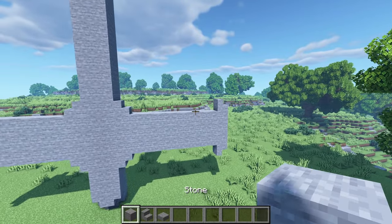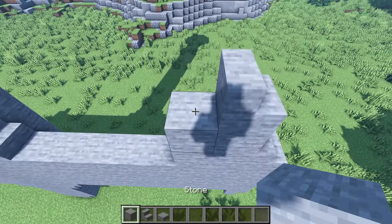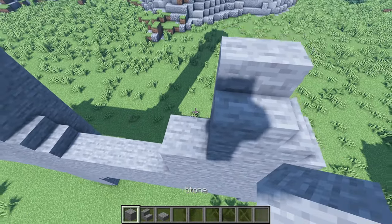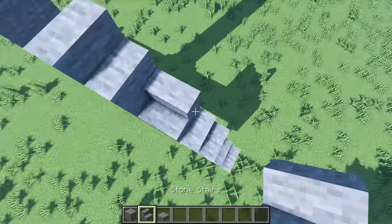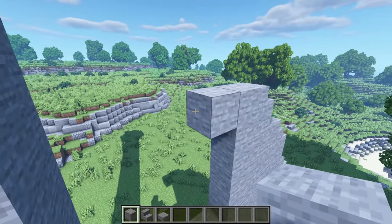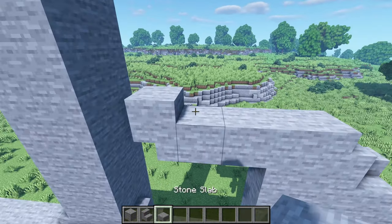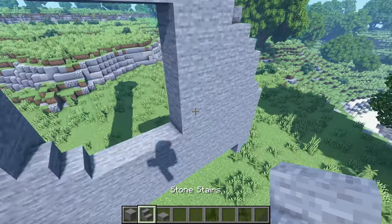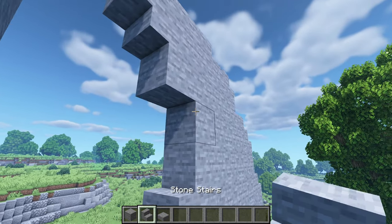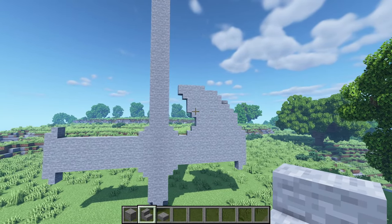Next let's get some more stones and I'm gonna place 2 blocks right here, a stair on top, another 3 blocks right there, a stair facing me, and then 4 blocks with another stair facing the side. Then raise another 5 blocks right there, then 2 blocks to the side, place an upside down stair right there and then 3 slabs on top. Now let's place a stair here, then 4 blocks right there, another block here and then another stair placed upside down right over there.